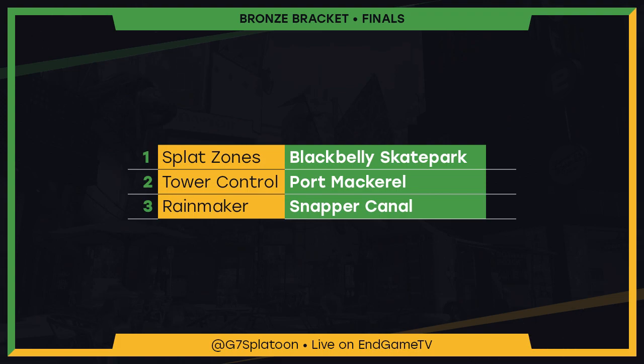Envision played very very well in that set, and without that disconnect they definitely would have taken it — but I think they have it in them to take it back. Red Ink is playing strong too. Generally, Envision is using their specials a lot better — they're very coordinated with the Splashdowns, using those at the right time to get picks, or just capping a zone freely. Red Ink's varied composition means they have to coordinate carefully across short, mid, and long-range roles, with the sniper and Heavy Splatling Deco staying back for map control.